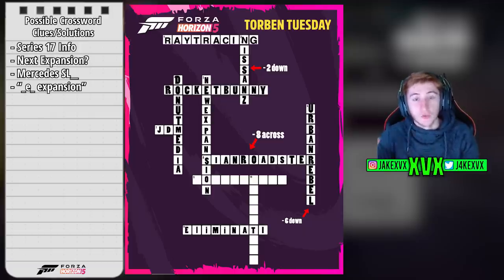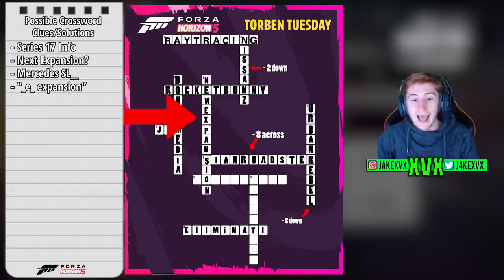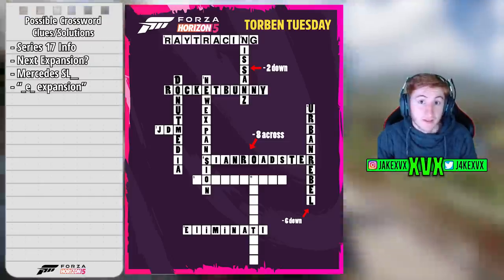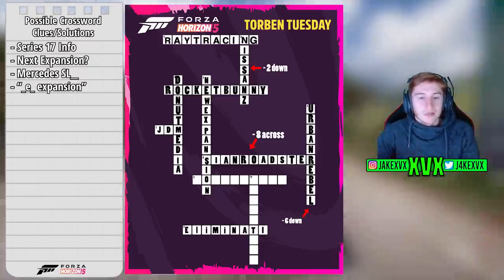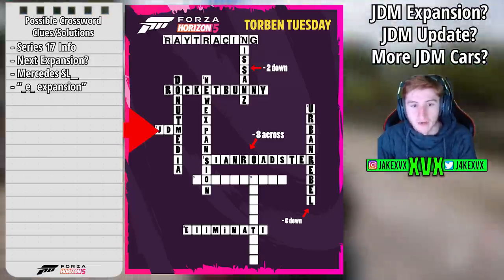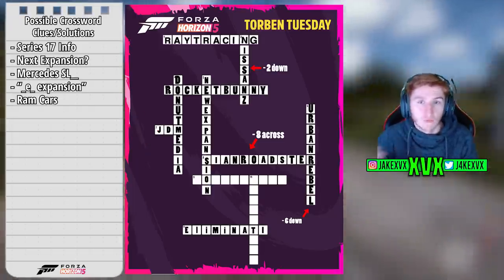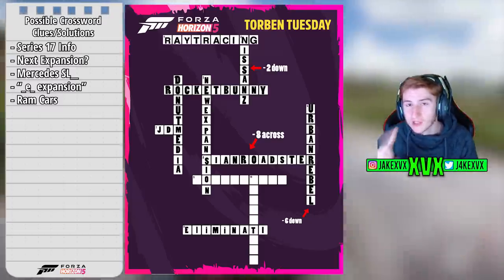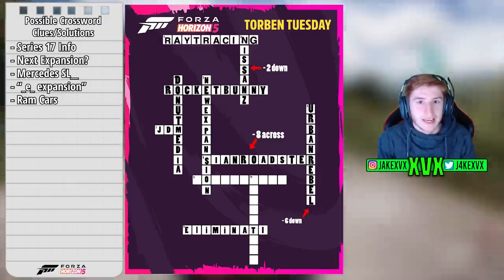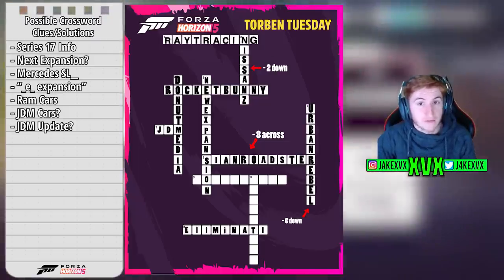A strong possibility is the word 'new.' 'New expansion' fits pretty nicely in the five down slots and also leaves nine across with the letter O, which is much better than a number since you can fit quite a lot there. Leaving 'new expansion' in five down as a possibility, we then still have seven across on the left-hand side. Many of you said it could be the word RAM — maybe a RAM car is coming, and some have actually been leaked. The other one I want to focus on is the word JDM. JDM fits perfectly in seven across along with 'new expansion' fitting perfectly in five down.